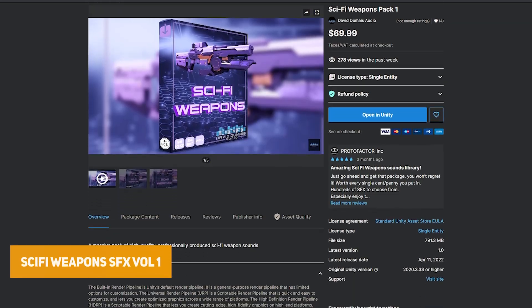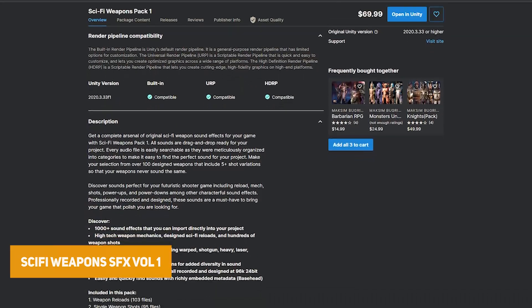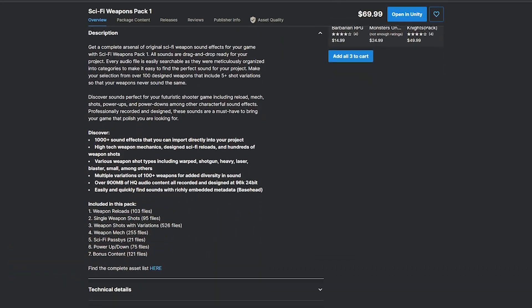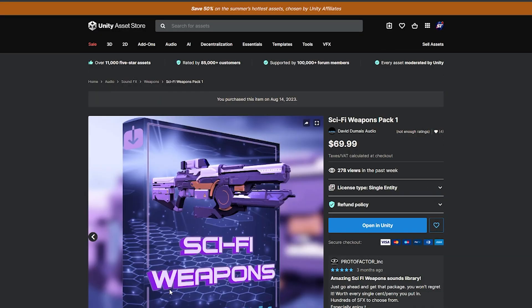The Sci-Fi Weapons Pack 1 includes over 1,000 different sound effects for various weapons with 100 weapon varieties and 900 megabytes of audio for high-tech weapons, sci-fi reloads and different shots.